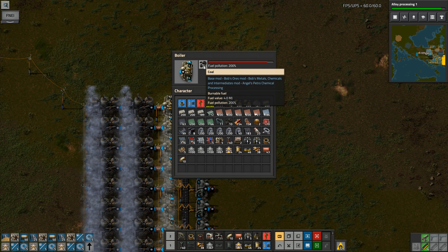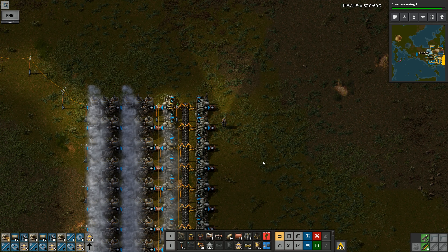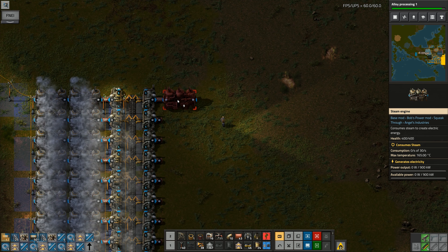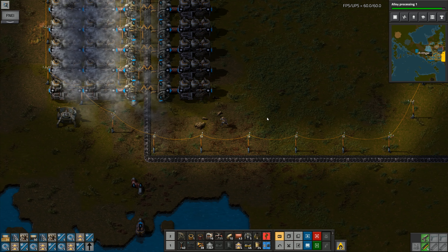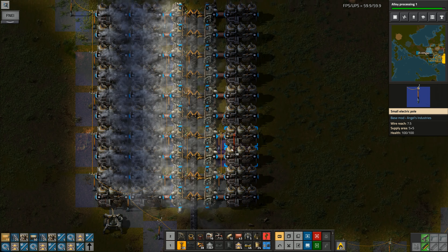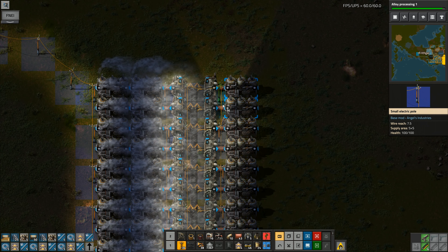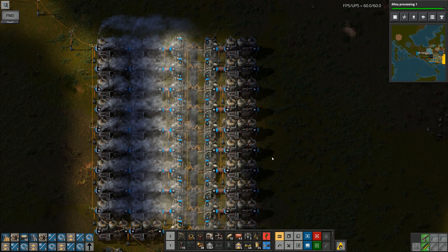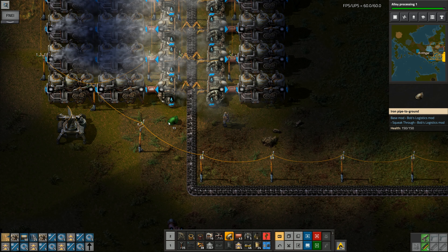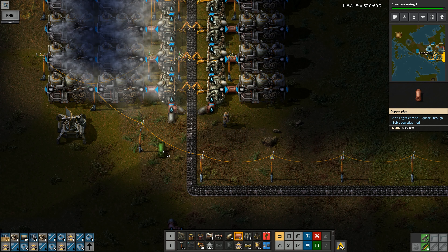That's how much coal we're using — we use a frightening amount of coal once it really gets going in this game. Once everything really starts firing up, you start to use some pretty scary amounts of fuel to keep all your power going. You look at the numbers and you genuinely start to think: how on earth am I going to keep everything running? Where am I going to get these massive quantities of fuel from? I don't think I've got the capability to produce this much fuel. That's one of the big challenges I've found with Bob's and Angels — getting the fuel to keep everything running.